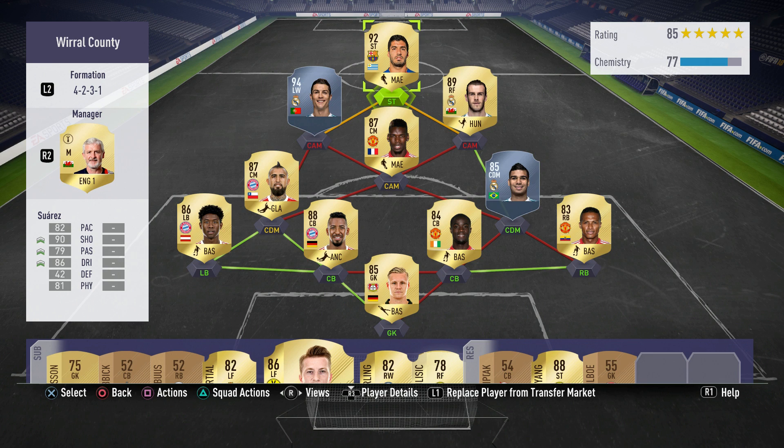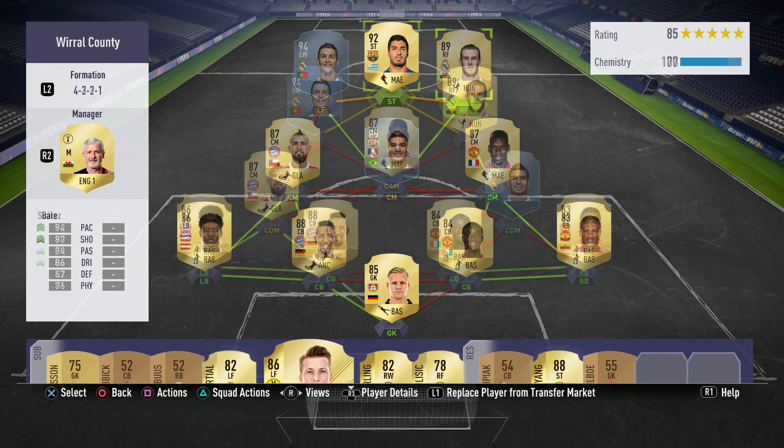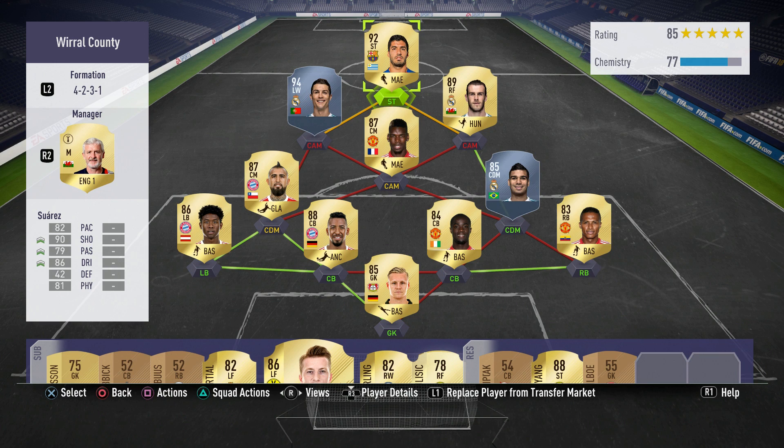Now let's talk about the starting 11. As I said, to get the most out of this formation you have to use another formation before minute one. For example, if I use the 4-2-3-1 from the beginning, Bell and Ronaldo will play on 4 chemistry. But if I perform the special trick — switching formations as you can see on screen now — they both are gonna play on 10 chemistry.